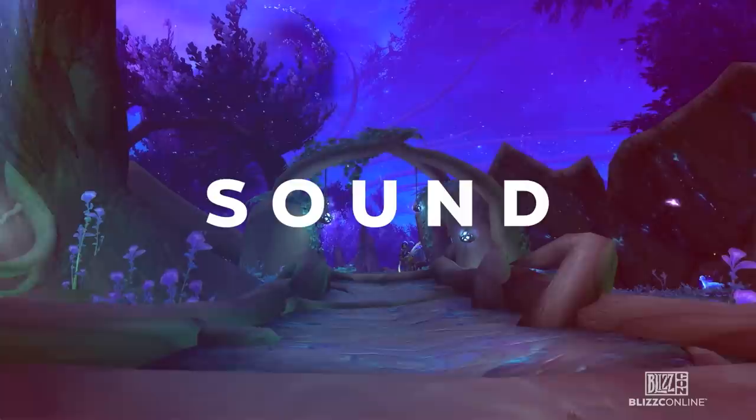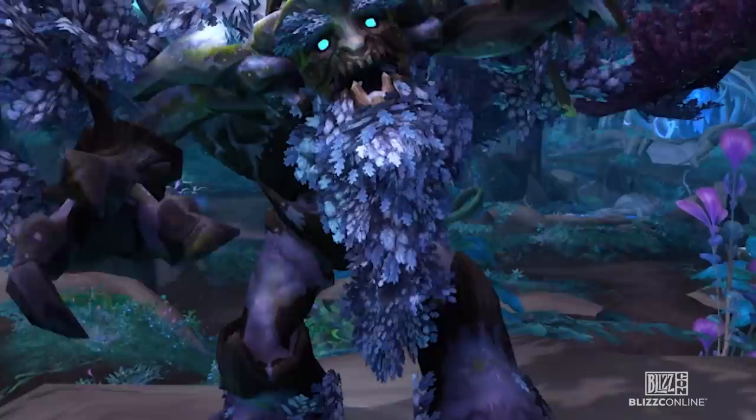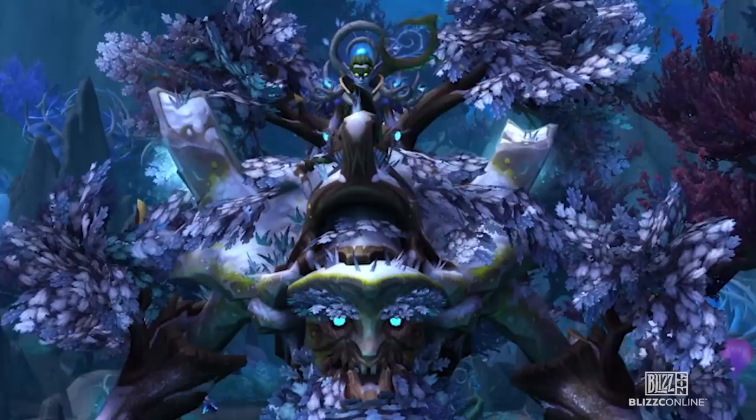My first step as a sound designer is to look at the model, look at the animations the art team has made, and get familiar with the personality of the creature — the material types they've used, how fast it moves, how it moves — and then I can start putting together sounds that will help reinforce that. In this case, it's a tree, so it's got its creaking wood elements, its shaking leaves, but it's also a sentient creature with a personality, so you think about what kind of vocalizations it would make.